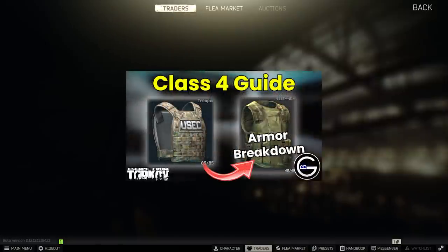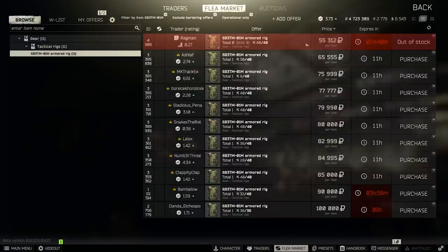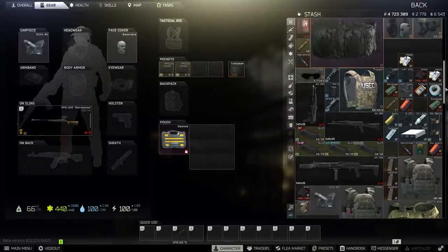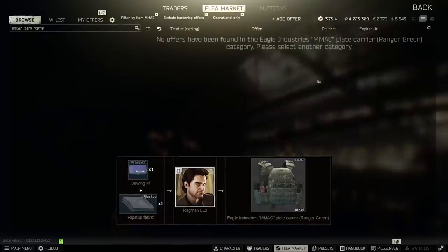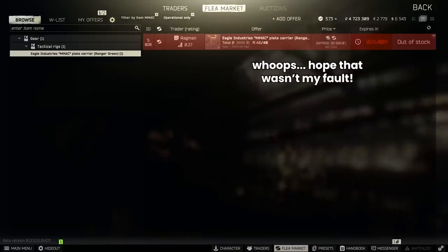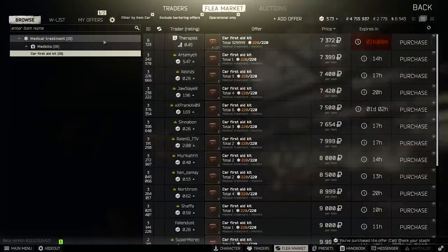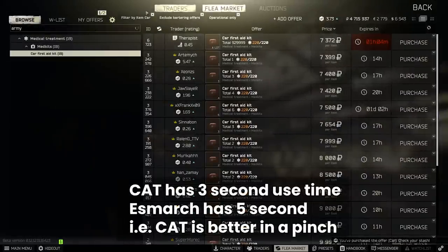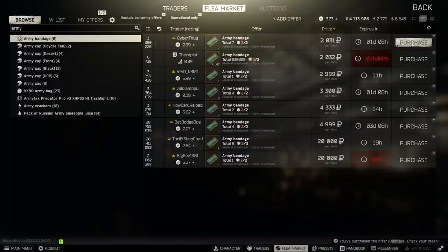Armor-wise, I recently did a video running through all of the class 4 armors and I'd advise getting a class 4 because it would stop you getting 7.62 PS'd by a scav with an AK. At Ragman 2 I'd either use the 6b3TM at 55k cash which is good value, or the MMAC barter if you can source the components for less than about 60-65 thousand rubles, given it's better than the 6b3TM. Meds-wise I always take a car first aid kit, a separate army bandage from the flea with two uses, and a Peacekeeper CAT tourniquet as a minimum, plus something in the secure container for healing.